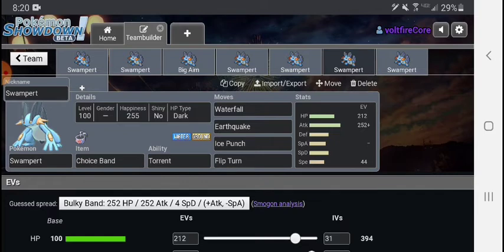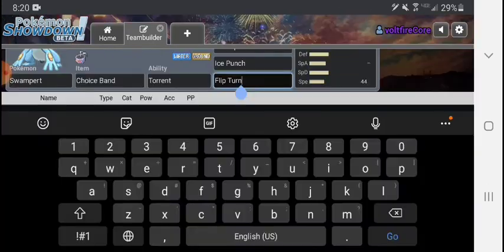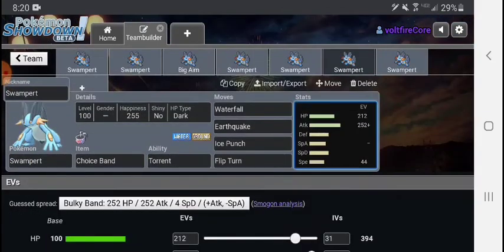I think Flip Turn is the best part of this set right here. This would be a totally garbage set without it, but having access to Flip Turn — if someone wants to switch in one of their counters, you have Flip Turn. Waterfall is pretty strong at 80 base power, but Flip Turn at 60 base power as a pivoting move is pretty good — I'm pretty sure Volt Switch and U-Turn are both 60, so I'm glad they gave this one 60 too. It also has Ice Punch to try to channel that Mega Swampert energy to hit something like a Rillaboom.